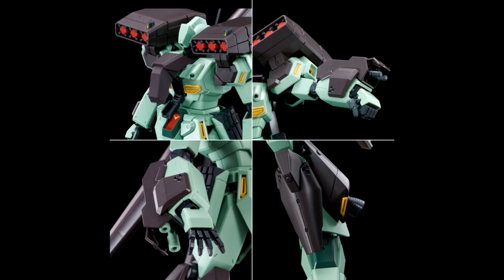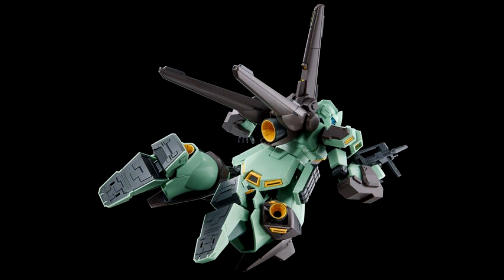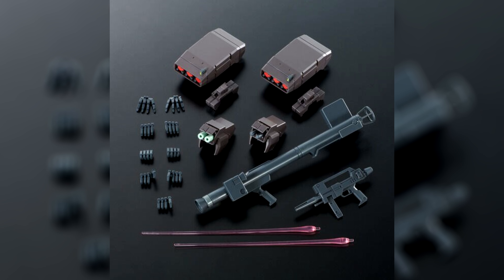It is of course based on the Master Grade Jägen D-Type, but comes with a lot of new parts as well, including arm armor that now actually opens up to reveal the beam sabers on the right arm and grenades on the left arm. There are also two missile launchers, a hyper bazooka, a beam rifle, and a sheet of water slide decals.